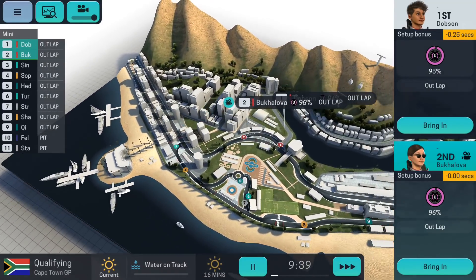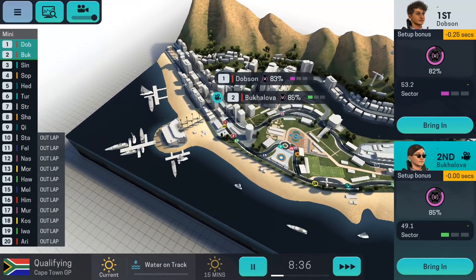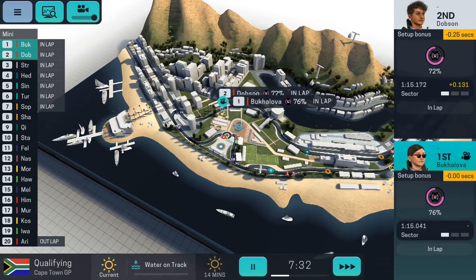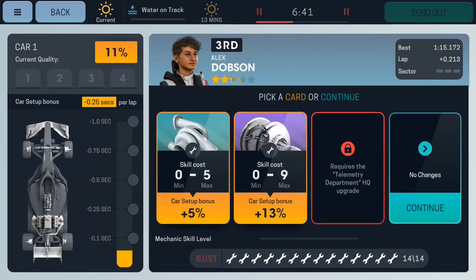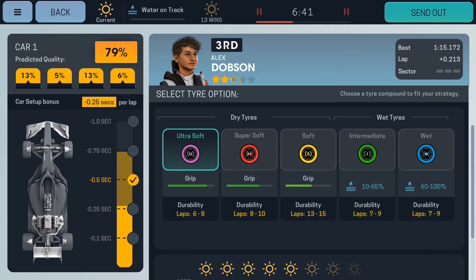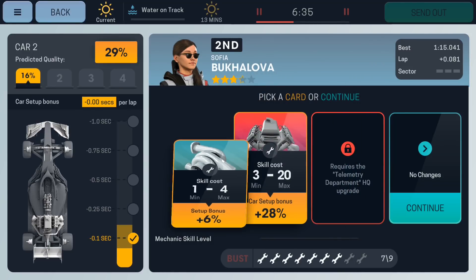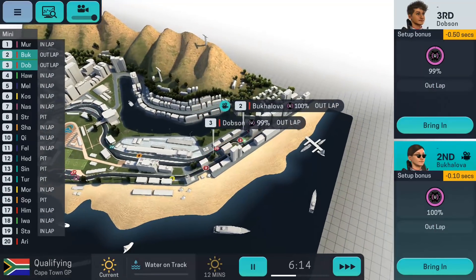Let's go around qualifying here. You can notice the map is really, really well done — slightly updated since the second mobile game. This is quite a short track, Cape Town, so hopefully we can get a few lap time runs in. 1:15 lap times. They're going to come into the in-lap, then hopefully get out for at least one more run, maybe even two. Baklova doesn't have as many mechanic bars, which makes this a very tough task. I think I need a new mechanic — really struggling to get a decent setup with her.